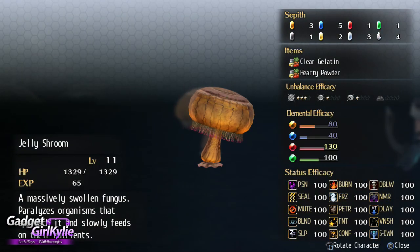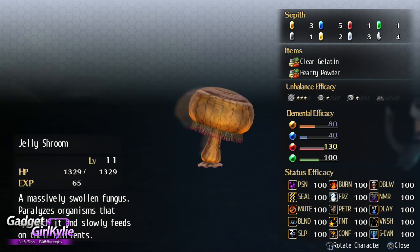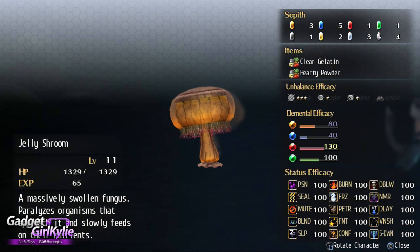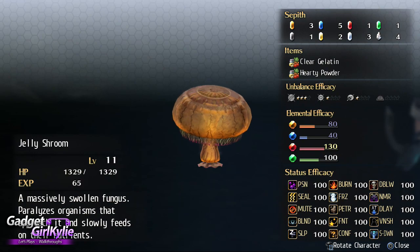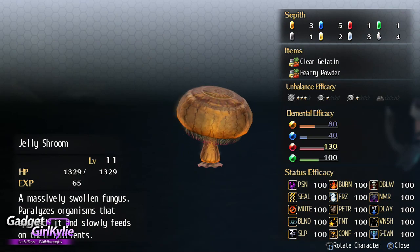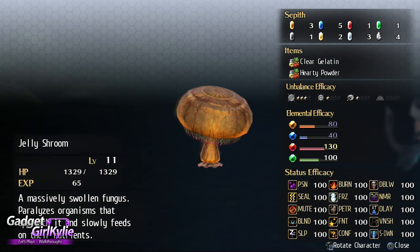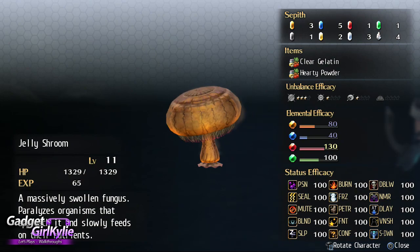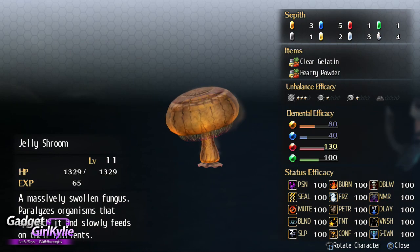Jelly Shroom! So I was right - it's like a combination of jellyfish and a mushroom. I like that ghosting effect as it's moving from side to side. A massively swollen fungus that paralyzes organisms that approach it and slowly feeds on their nutrients. So everything is at 100% for status efficiency, so I'll probably try and use a lot of fire arts.